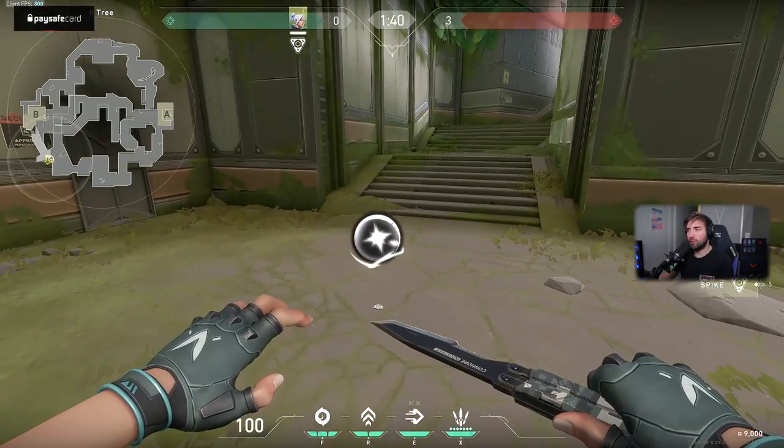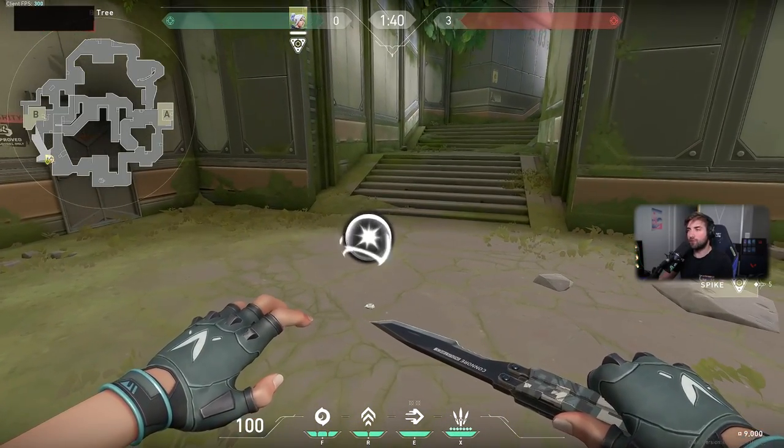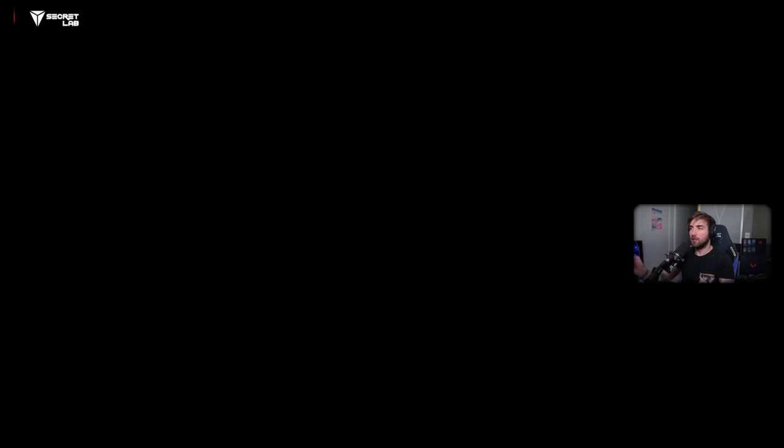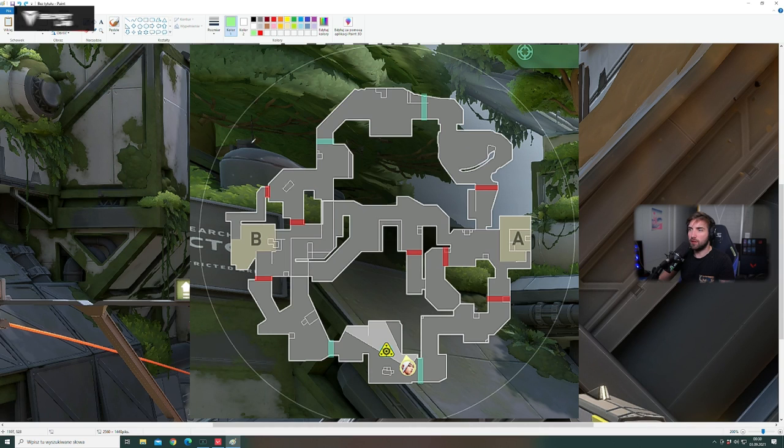A very important thing about orbs: this is the first map in Valorant that has more than two orbs — there are actually four. Let me draw it on the minimap. There are four orbs: one here, a second orb here, a third orb here, and a fourth orb here. As you can see, this changes the dynamic of the game completely.